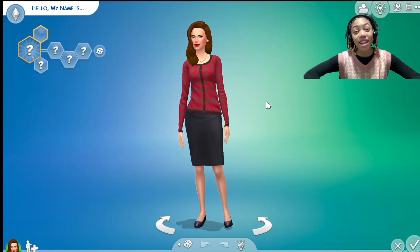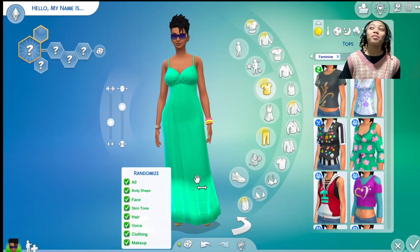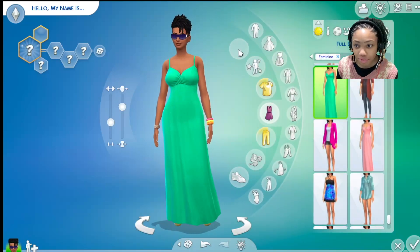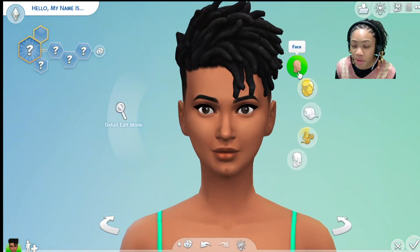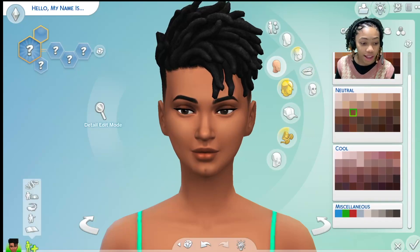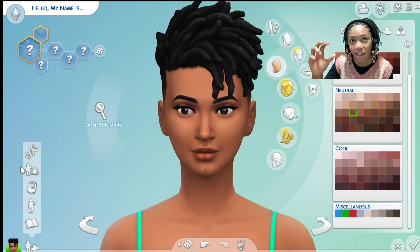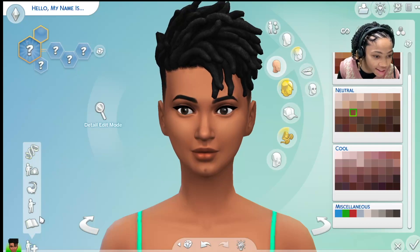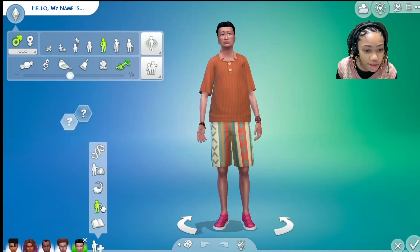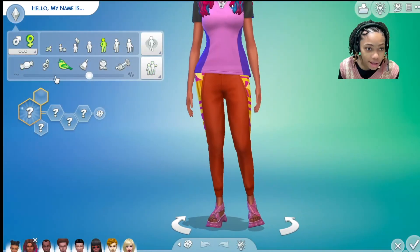Hey Simmers, happy Valentine's Day! Today I'm going to be exploring the new SDX drop, which means Sims Delivery Express. The Sims team introduced this — I'm going to the game and exploring it today. I have a sim here; they introduced items for over 61 options across every life stage: infants, toddlers, children, teens, young adults, adults, and elders. I'm going to add eight sims so we can explore every single life stage. Sorry if I sound a little stuffy — I'm getting over a cold.